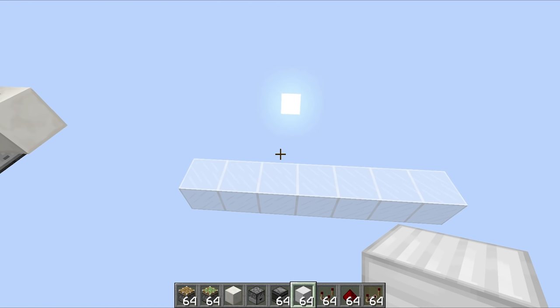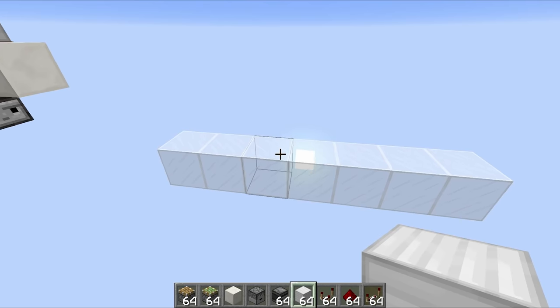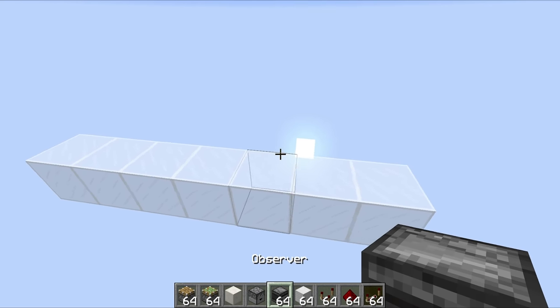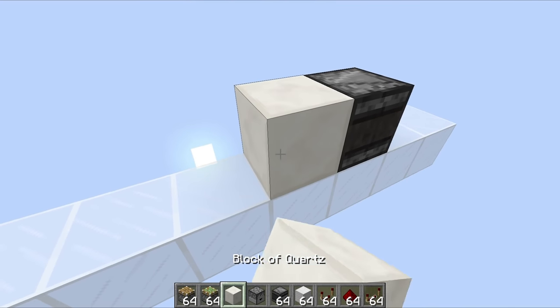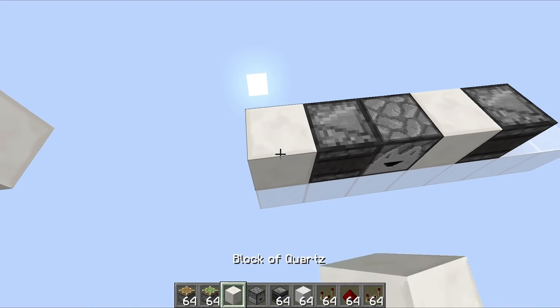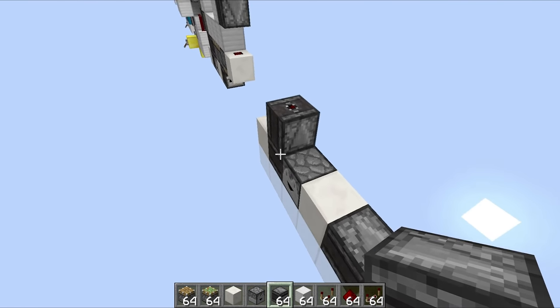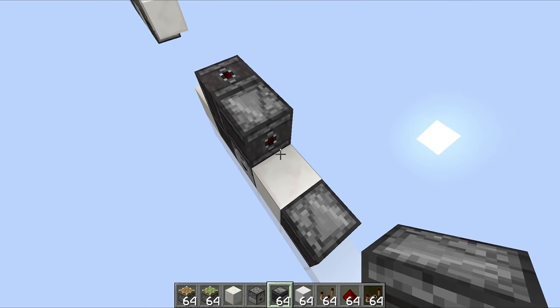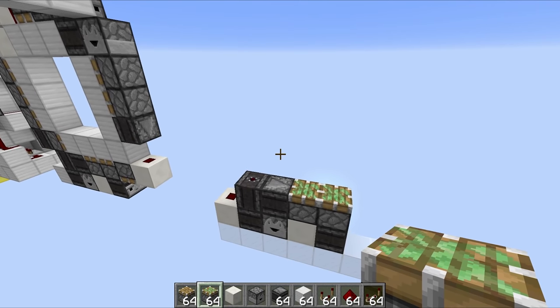Just to warn you, by the end of this tutorial you're going to be sick and tired of the word 'observer.' We want to get things started with a 7x1 area, and the first thing we're going to do is place an observer facing across like this, with a block, and then a dropper, another observer facing across in this direction, with a block, and some redstone dust, an observer facing upwards, and an observer facing across.